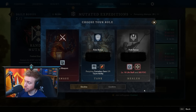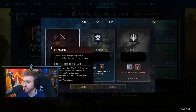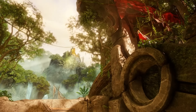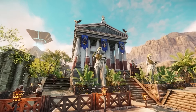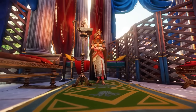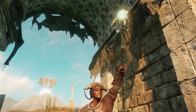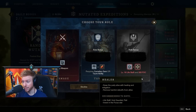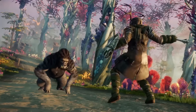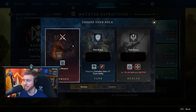For your team composition, typically you'll want to go for one tank, two healers, and seven damage players. I'm going to be linking some builds in the description below for a more detailed look at attributes and weapon mastery. The standard tank build of sword and shield with a warhammer, full heavy armor, is going to be very effective. For healers, life staff and void gauntlet, 350 focus, light armor — or one healer could play with a flail as a secondary.